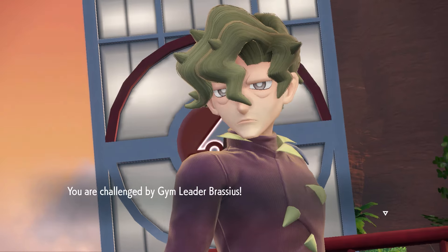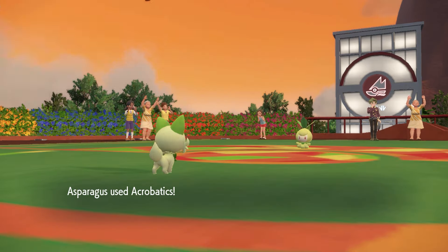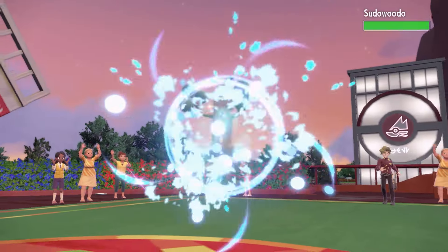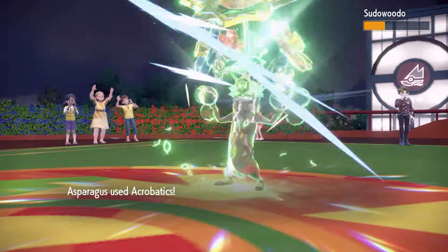Onto the Grass Gym. Petilil only knows Mega Drain and Sleep Powder, so I had Asparagusk go for Hone Claws. Petilil and Smoliv were then both one-shots. However, last is a Sudowoodo, which survived Acrobatics, but wasted its turn on Trailblaze, so it wasn't easy to KO.